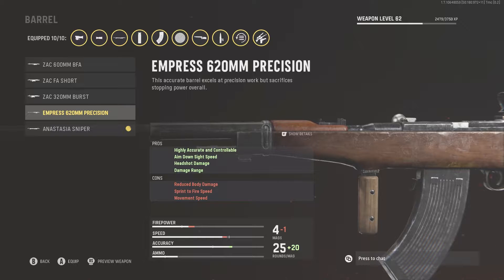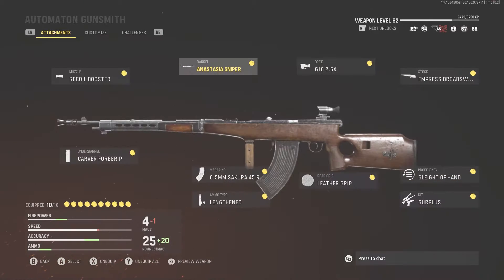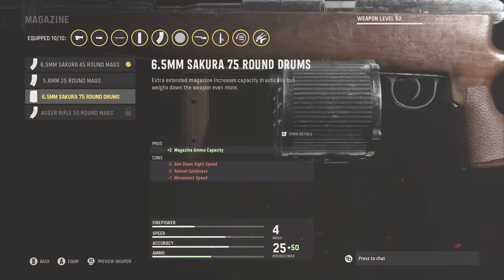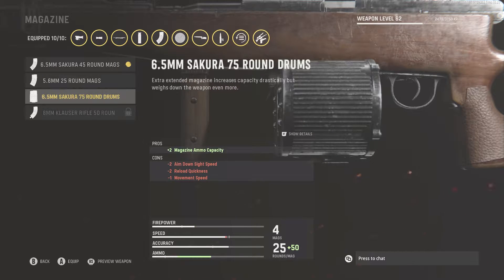I really didn't mind the Impressed 620 millimeter precision barrel — this gave you extra headshot damage as well as increased damage range. It does however reduce body damage, which is why I think the Anastasia sniper barrel is the best: it increases your range, bullet velocity, and accuracy. Although it doesn't give you the damage boost that some other barrels do, it makes it way more powerful. A lot of people have been throwing on the 75-round drum mag, but I personally don't want to sacrifice the ADS speed, so I'm fine with the 45-round mag — unless you're on Shipment or blitz modes.